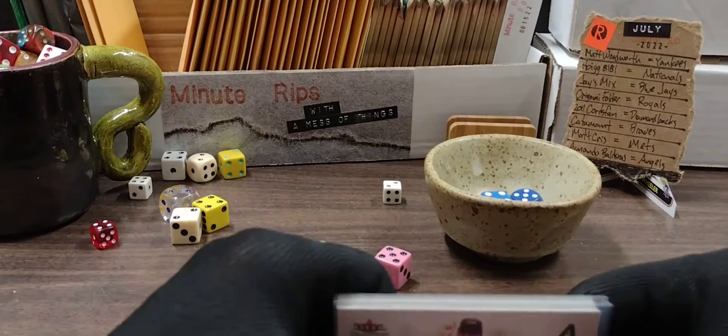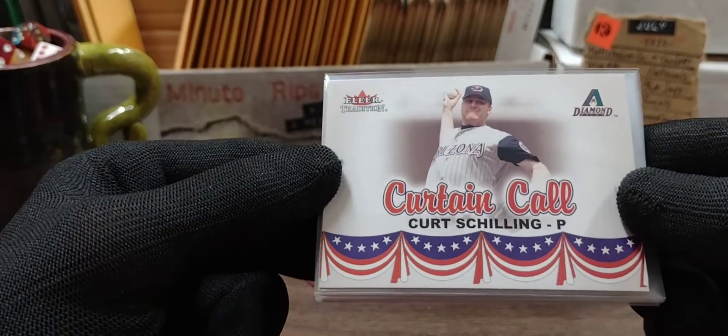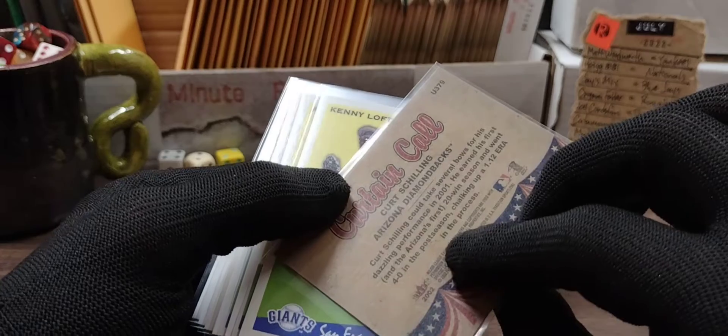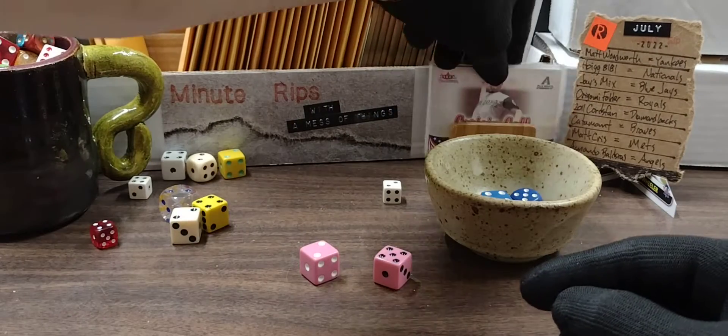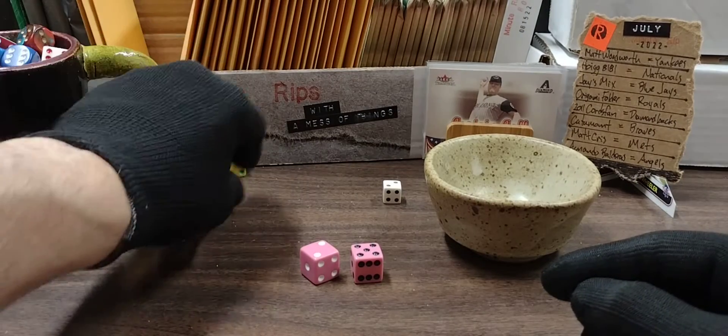In the number one spot is the only card going out to you guys — Kurt Schilling for the Diamondbacks. We'll put that in the number one spot. I like the bunting on the front there.